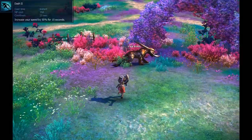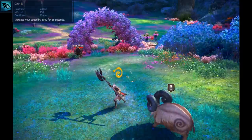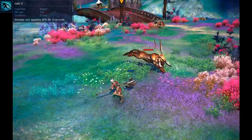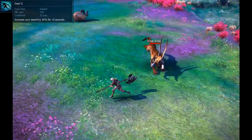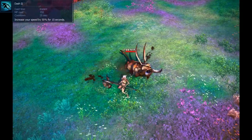Dash is your main mobility skill as a Berserker. It has a fairly short cooldown and its effects are more noticeable in combat than out of combat. Mobility will be a constant issue for you as a Berserker, so you absolutely must not neglect this skill. It can be glyphed to have a shorter cooldown and I recommend getting this glyph for PvP, but in PvE using this ability isn't as important.